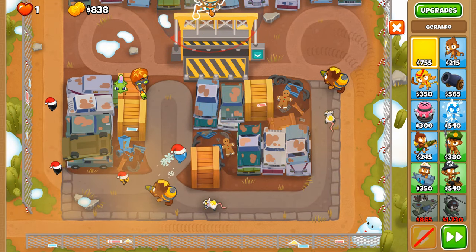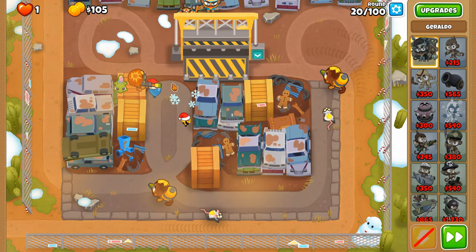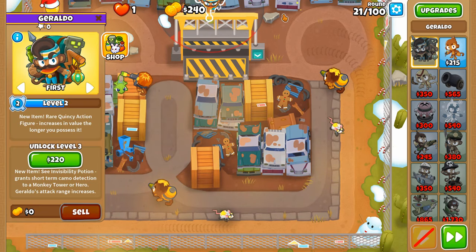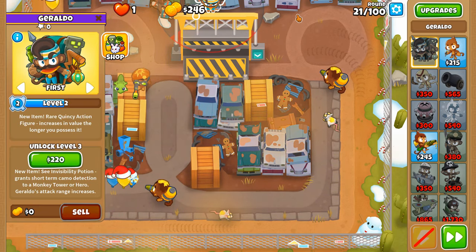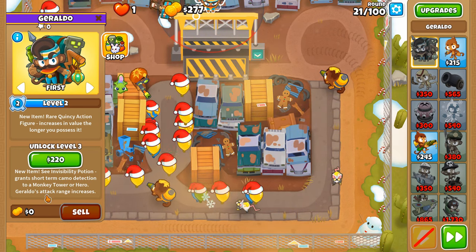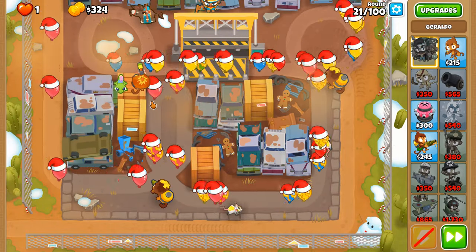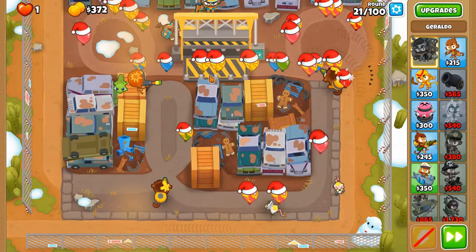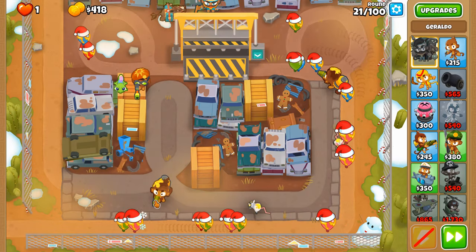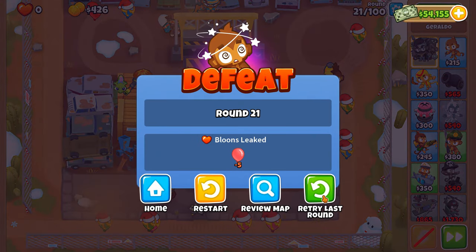I don't want Geraldo to be able to pop any MOABs over here, but there's also the matter of MOAB-class balloons on the other side which Geraldo might reach. Remember at level three Geraldo's attack range increases, which is good for most scenarios but bad for a Two Mega Pops run — unless Geraldo himself is the tower you're going for pops with.